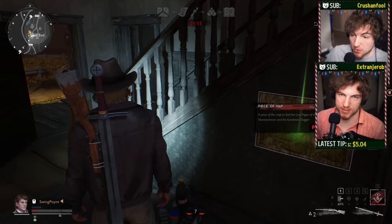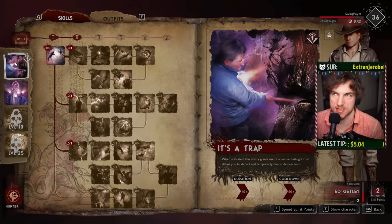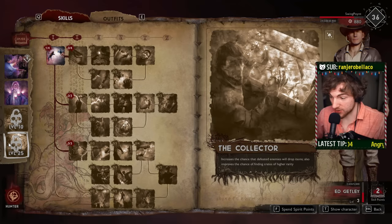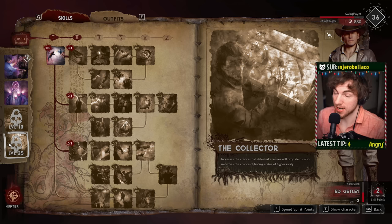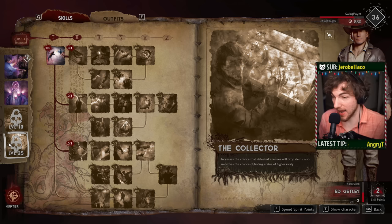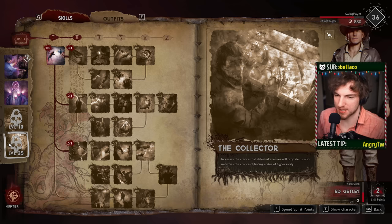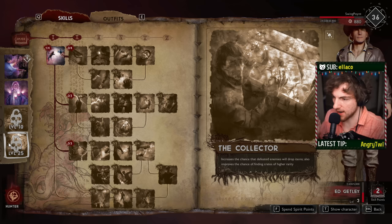This is a really nice way to completely obliterate the build. If the Puppeteer doesn't get traps, their economy is not going to keep up and they'll get destroyed. By the way, if you get Ed really strong up to level 25, he gets this thing called Collector, which increases the chances of things dropping and the chances of your crates being higher level - one of the best economy things in the whole game.